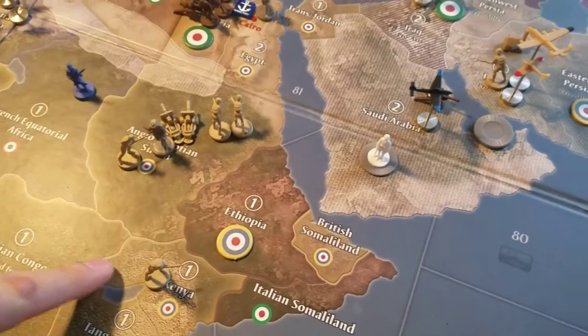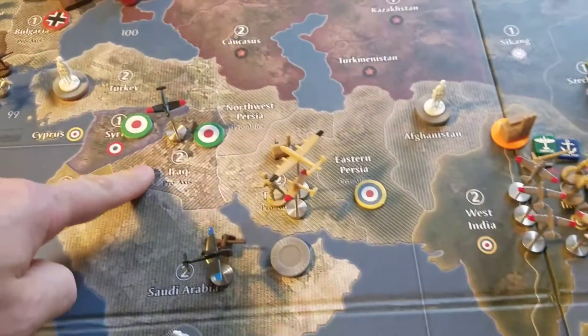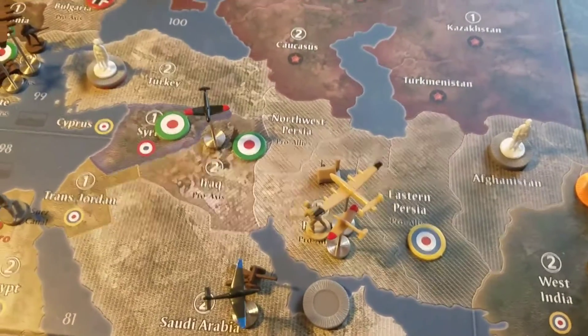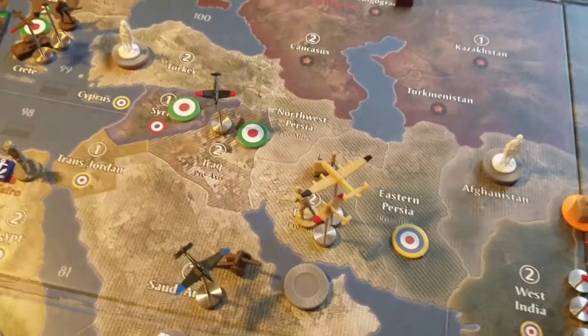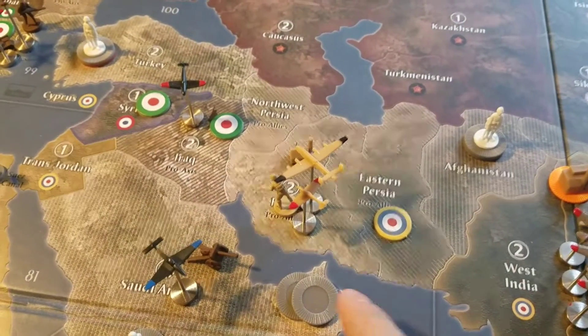They fought two battles: walked into Kenya with one infantry, then took the bomber from Belgian Congo all the way up to Iraq. They raided Iraq with three infantry and the bomber, getting two hits on the first round.